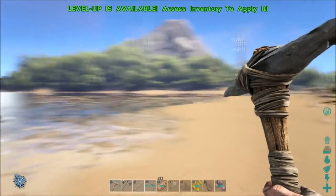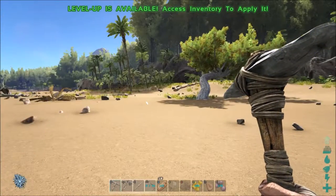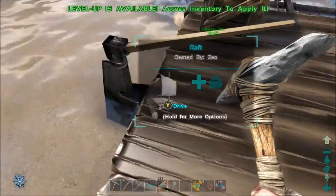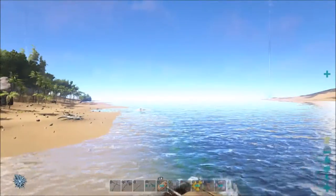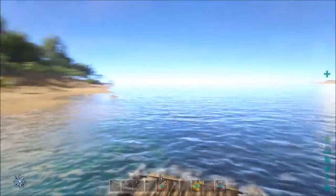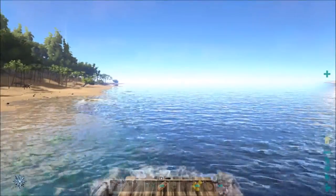I have a raft built over here with stuff on it, so I can now raft over to where I want to go, which is just right over here. But there were raptors and stuff in the way, so I'm gonna raft over to get around them.